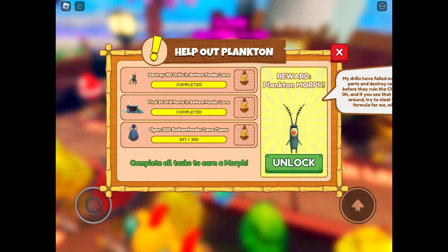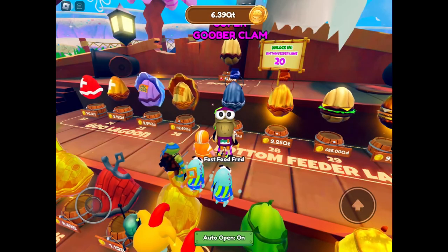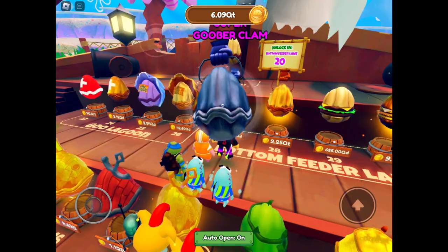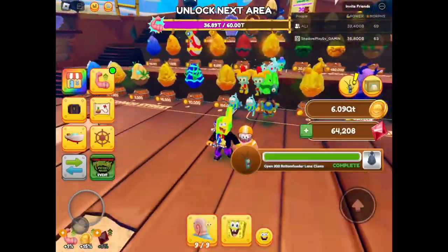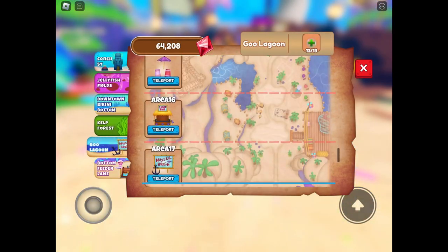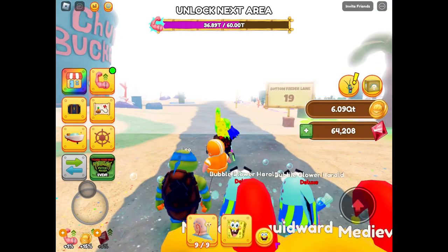Okay, so we're back. We only need three more clams and then we'll have Plankton, I think. Let's open one. One. Three. Okay, we should be done. Let's do a special surprise — everyone who's left, it's just me and Dali here now. Let's head to area 19 where the jump bucket is.